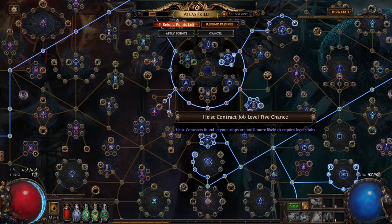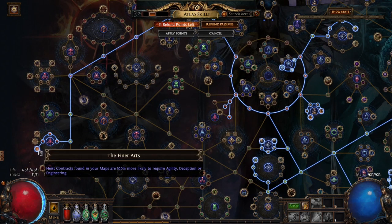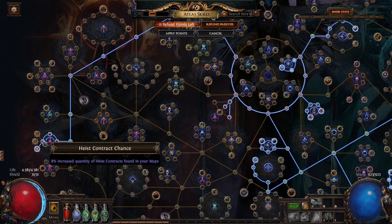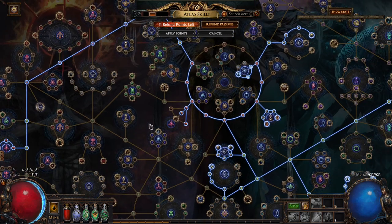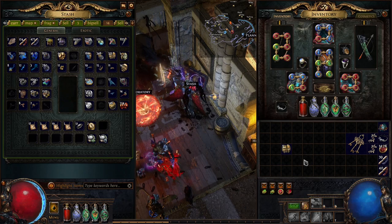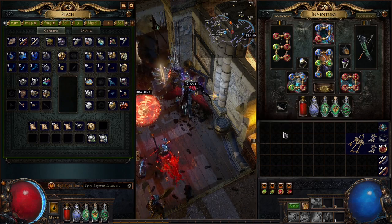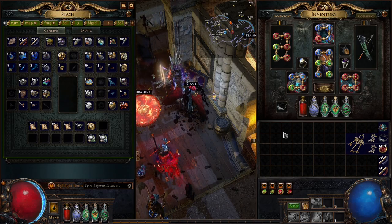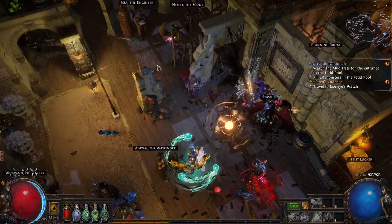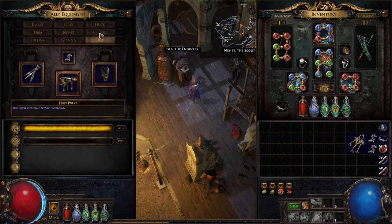Engineering contracts yield up to two chests per room, which is very good. Then we took the final node so we get more engineering contracts and more contracts overall. We've also got heist on the map device so we can pay six chaos per map and get as many engineering contracts and blueprints as we can. I also changed something for the equipment.